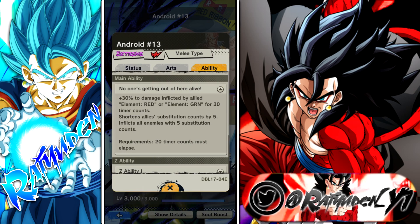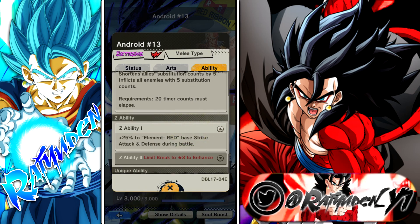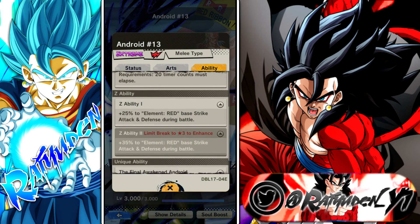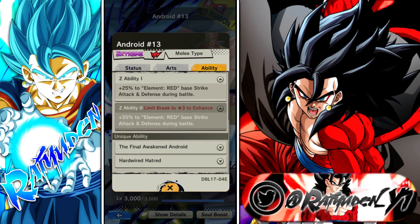They're really trying to push that whole meta — the whole idea with Broly doing the same thing with yellow, yellow, blue. Same idea here. What I really like about the new generation of Extremes is they have an incredibly high Z ability right off the bat. Plus 25% dual buff to the element red, and then when your Z ability gets to three, he'll buff green. It's crazy how much they buff these other types.